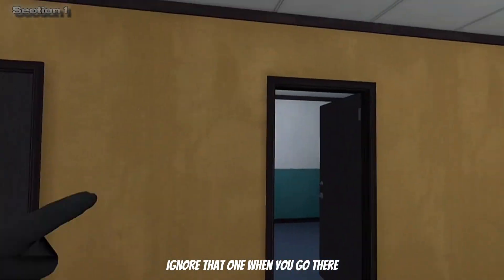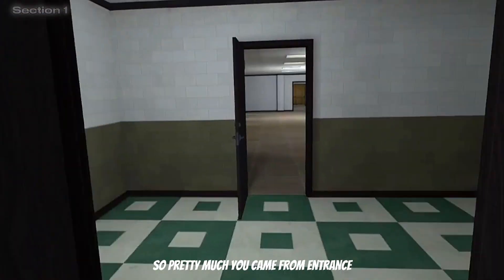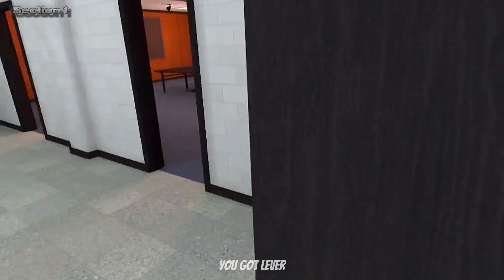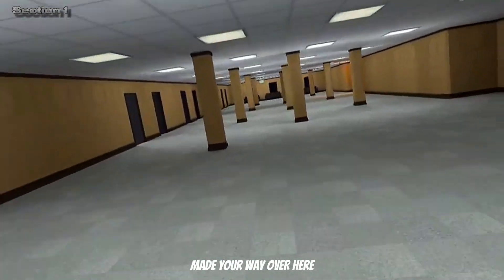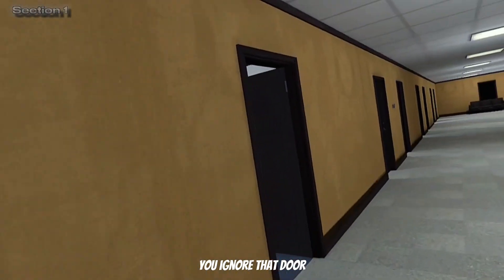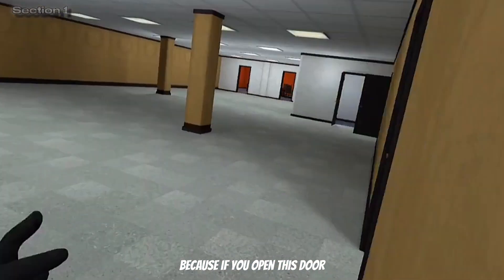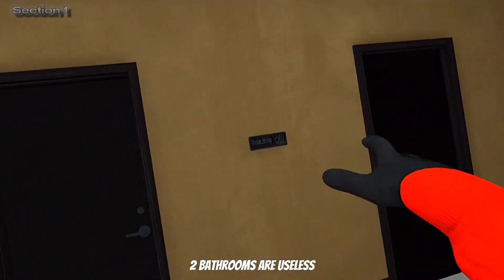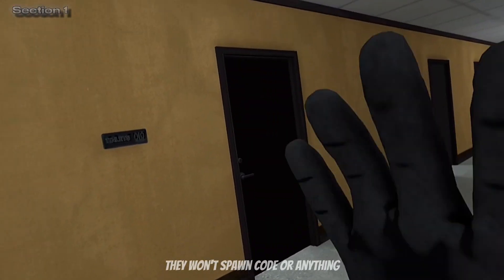Ignore that one when you go there. So pretty much, you came from entrance, you check there and you check here. You've got the lever. You made your way over here, you ignored that door, and you got the button. Because if you open that door, it's a corner desk - it does not work. The two bathrooms are useless, do not go in them. They won't spawn code or anything.